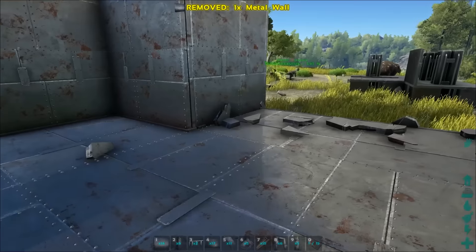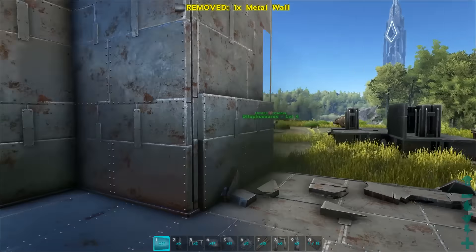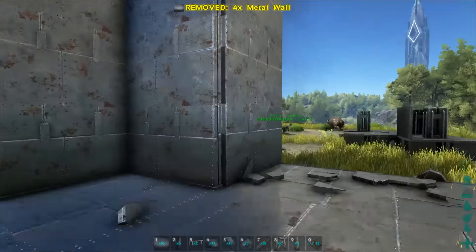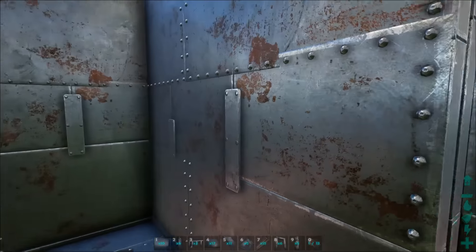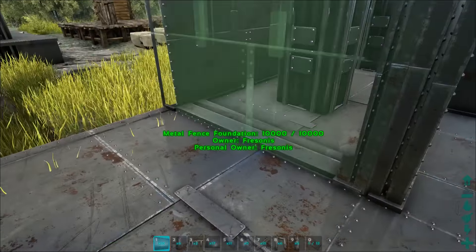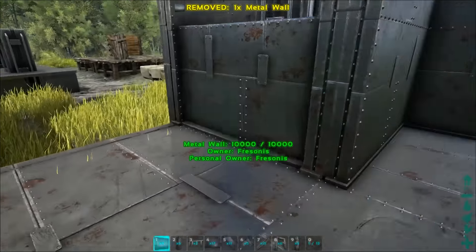Then add an extra layer of protection just here, so you have triple walls on the outside, triple walls on the inside, and four walls here. Do the same on the other side. Once that's done, we're going to place the metal dino gates.